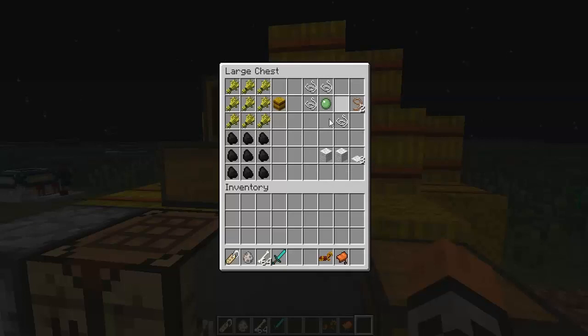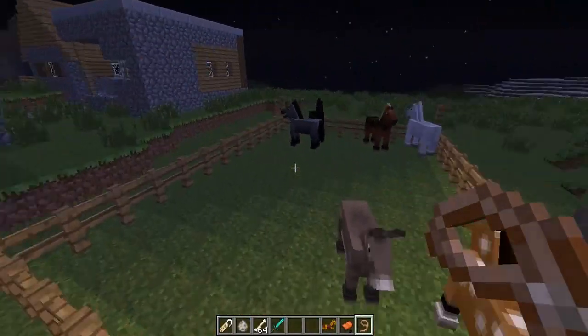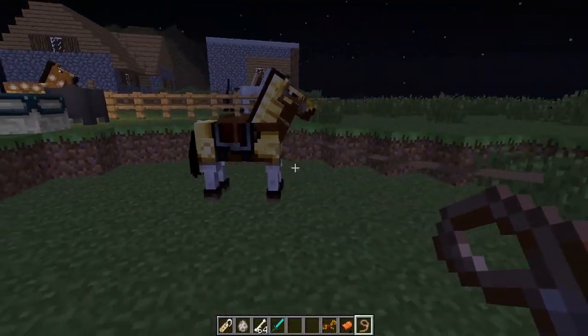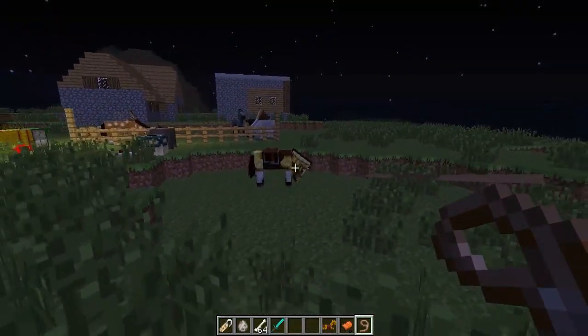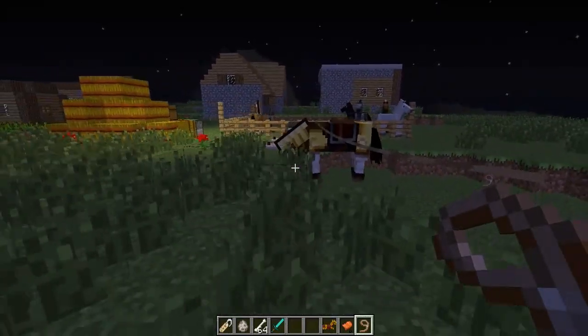There are two more objects you can craft. You have leads — it crafts two leads per recipe. If I take one out and bring it over to a tamed horse and tie it, he'll follow me. Oh, he wasn't following me. Do I have to be in survival mode?